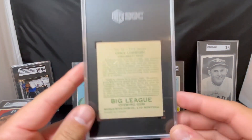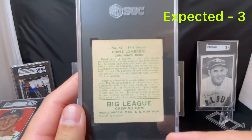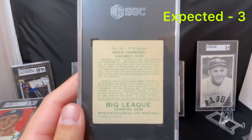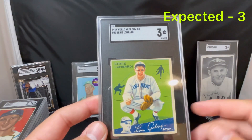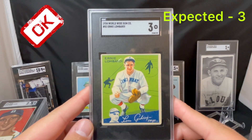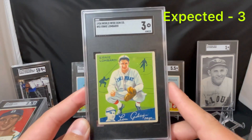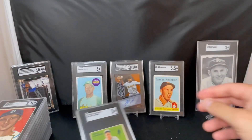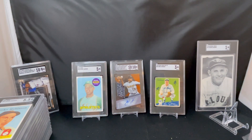Here's our Ernie Lombardi Worldwide Gum — this is a short print, a rare card. The Goudey in the set — if you look at the pop counts it's probably 10x the pop count for the Goudey versus the Worldwide Gum, which is the Canadian version. Not many of this card graded — I think it's maybe less than 20. It's 1934 Worldwide Gum, Ernie Lombardi, Hall of Famer. This one got a 3, and I expected a 3 — came back as I expected. Pretty valuable, rare to find. I think this will end up in my Hall of Fame collection. I think I have a Lombardi placeholder but not as nice as this card.